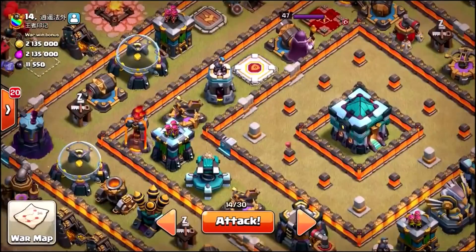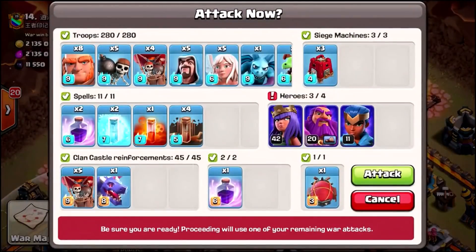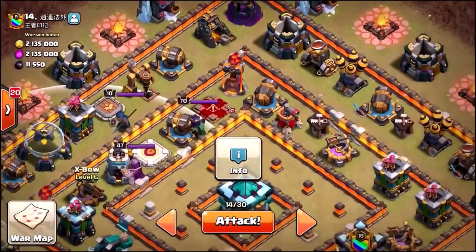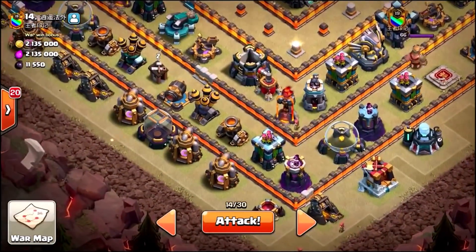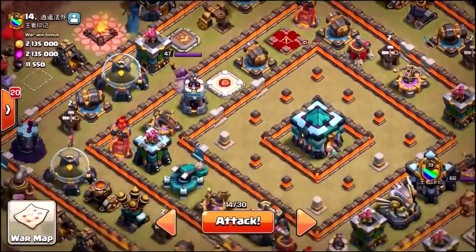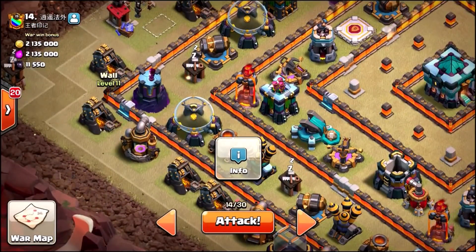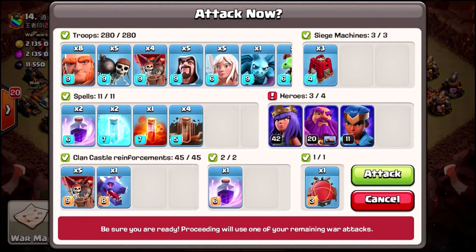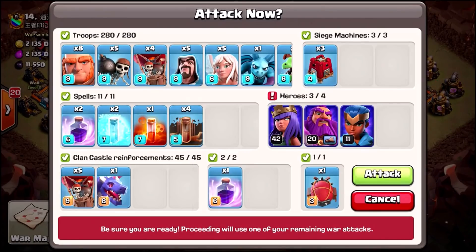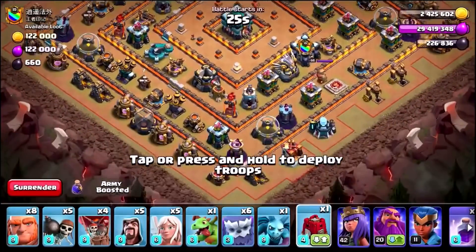We're probably going to use the earthquake spells on this section to pull all the heroes and troops into the center. I'll funnel using wall breakers and my super queen walk down the bottom of the base where there are no heroes, since my queen is only level 42 and his is level 70. Once funneled, we'll get the rest of the troops in — we've only got a siege barracks, so fingers crossed.